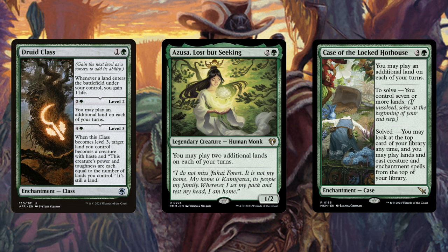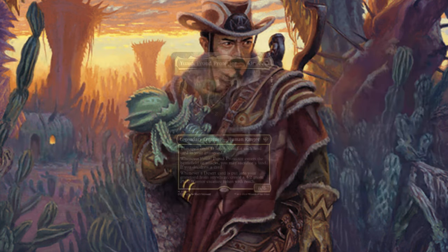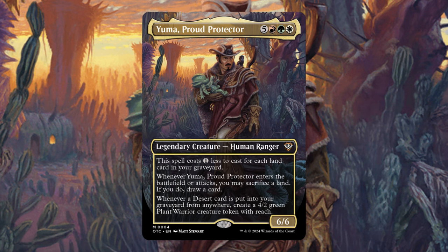The pre-con was chock full of cards that allow us to play land cards from our graveyard — the only thing that was missing was the other half that allows us to play additional lands. We want to get as many triggers off of our commander as possible, and playing additional lands to then sacrifice and reanimate again is the best way to do that.